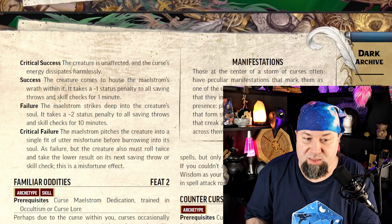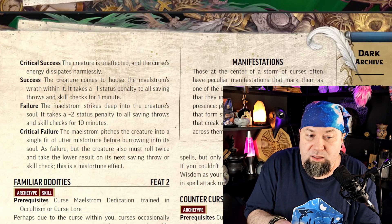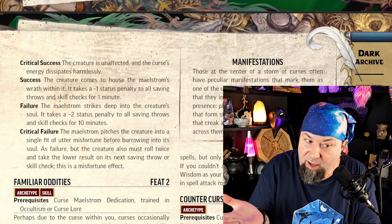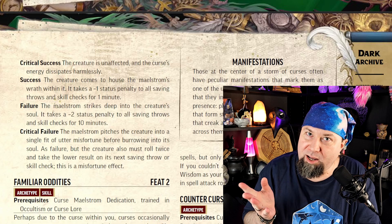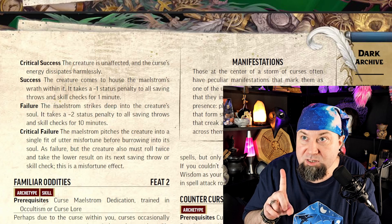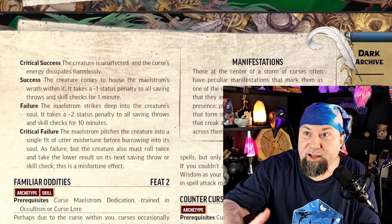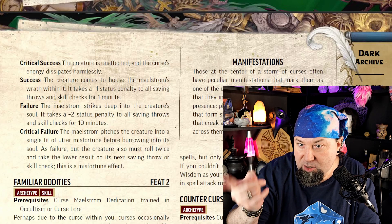While in the Curse Maelstrom state, all people in a 10-foot radius get a minus one status penalty to all saving throws and skill checks. You can target one enemy within 60 feet and force them to make a Will save. Critical success does nothing. Success gives them minus one to saving throws and skill checks for a minute. Failure gives minus two for 10 minutes. Critical failure: as failure, but they also roll twice and take the lower result for their next saving throw.